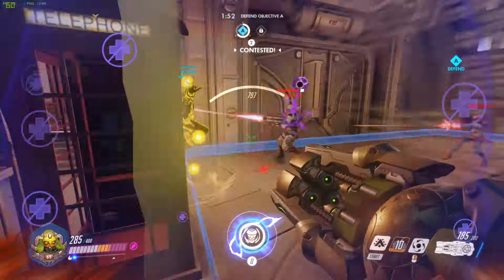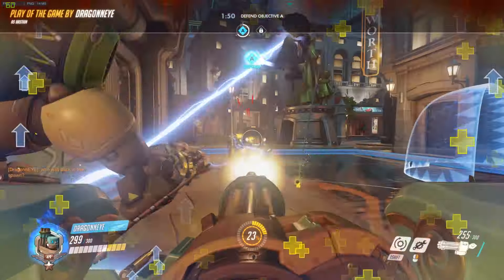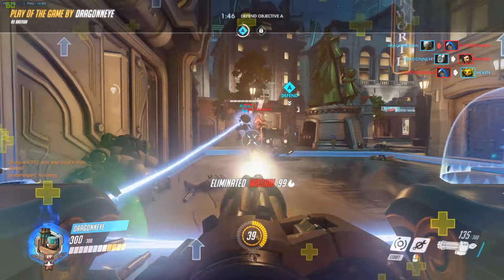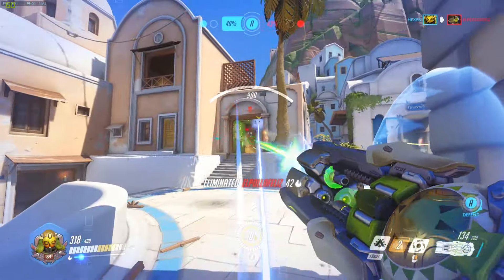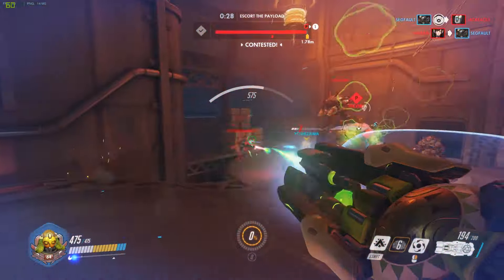Super Charger — Orisa's ultimate — deploys a small device that gives you and your allies an extra damage boost for those pinches where just a little bit more goes a long way for the team. For a whole 15 seconds, your team can feel the super juices backing them up, but none of the comfort of being healed after the super juices stop flowing.